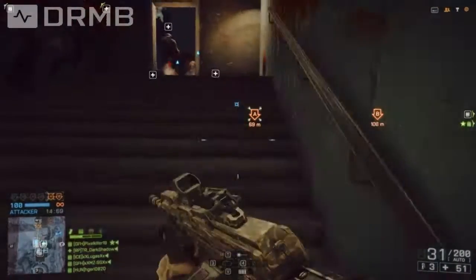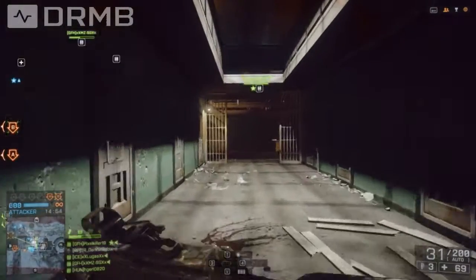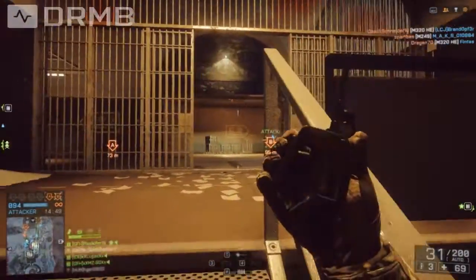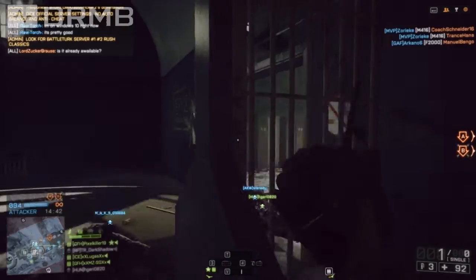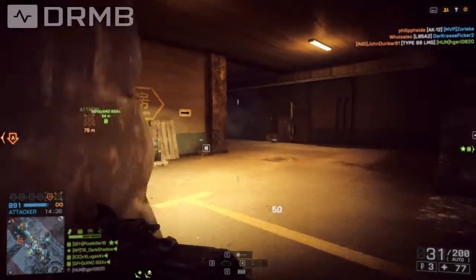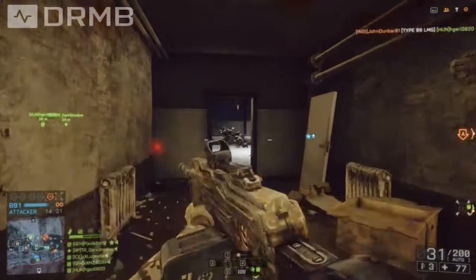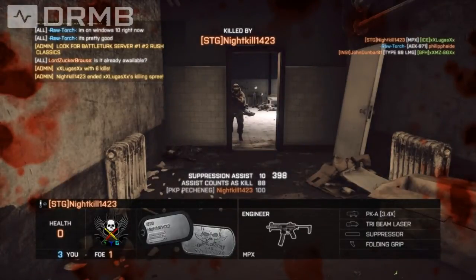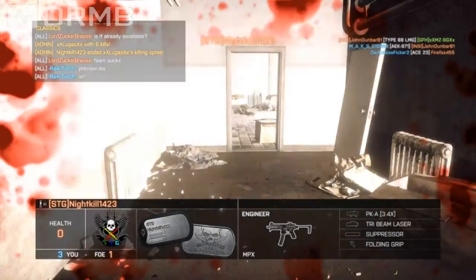I wish there was a way to set that C4 off before you were moving down. I mean there are other games that allow you to do it, I don't understand why you can't do it on this one. Last set of objectives. Holy guacamole! Go team! Did I get three? I had a counter kill.